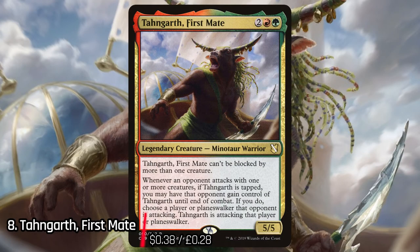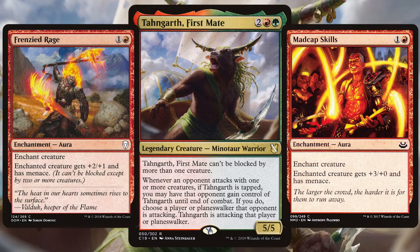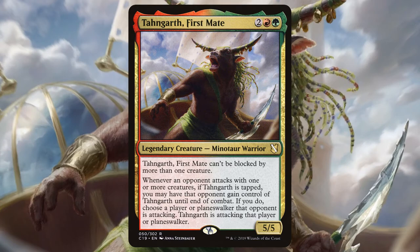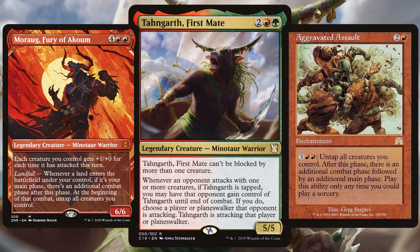Next on the list we have Tangarth, First Mate. This minotaur warrior really will be your first mate because there are so many ways to go with him. Maybe you want to strengthen him and give him menace, because of his abilities that will make him fully unblockable. Maybe you want to go full-on Voltron, equip him with all those go-to's and start swinging. And lastly, maybe you just want to attack over and over again — whack in all those extra combat steps and just keep swinging with Tangy.